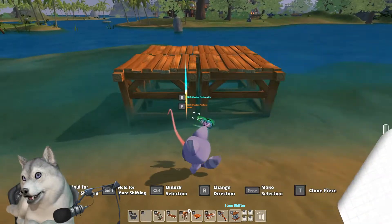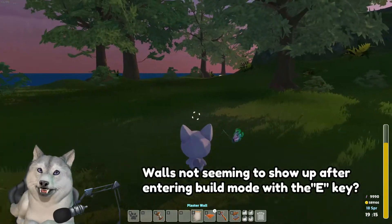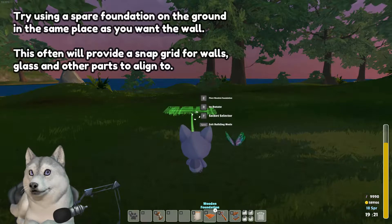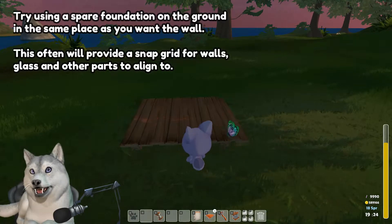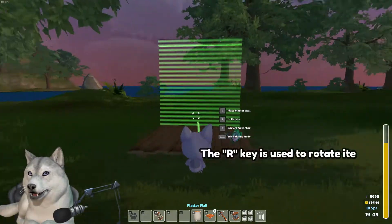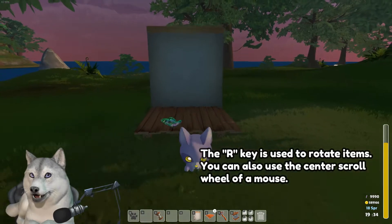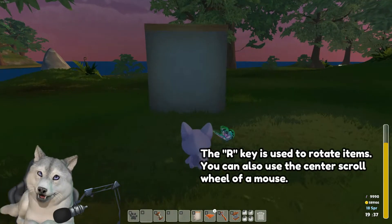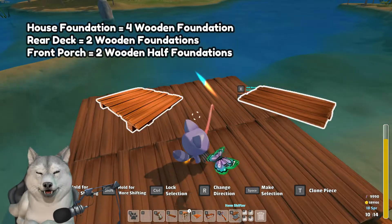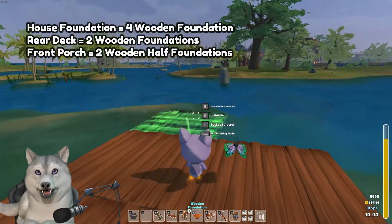There's enough from the start for a foundation, walls, and a roof at least. The easiest thing to do when building is to put down some wooden foundations first — these end up being snapped-together guides for many of the subsequent pieces. If you're going for a little extra height, wooden platforms can be used underneath the wooden foundations, which I'm going to do here since this is a beach hut goal in mind. Two half foundations for a front entrance, four wooden foundations to accommodate the hut, and two extra for a deck in the back.